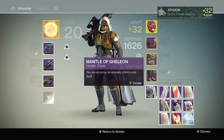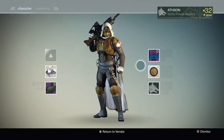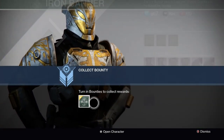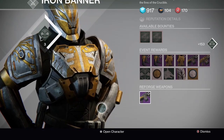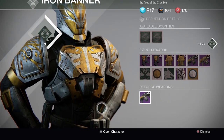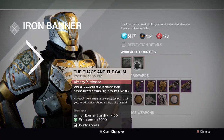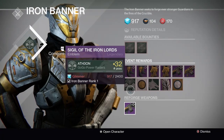One of the most important things to remember is if you have it from a previous Iron Banner, make sure you're wearing the class item, the shader, and the title or emblem. This will greatly boost your reputation gains — each one is a 10% boost and will help you rank up faster when completing bounties or anything else that gives you reputation.